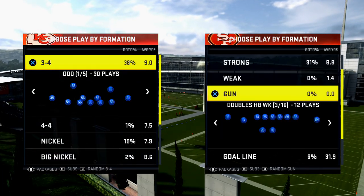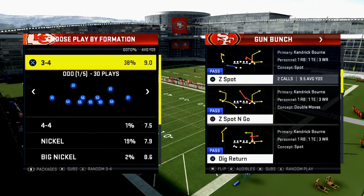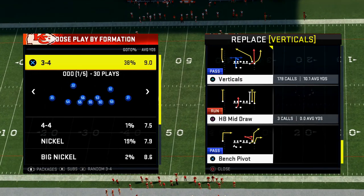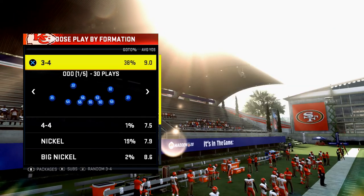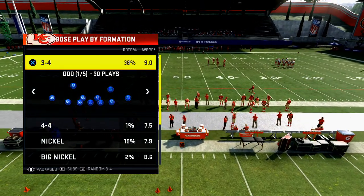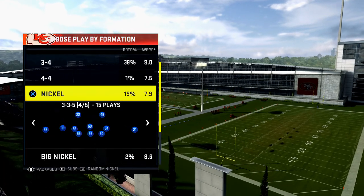I want to give you two tools that you can utilize. We'll use the bunch formation with the play Z spot go, and also Z spot, and the route from bunch trail because that's a little bit of a different route. The defensive playbook I want to encourage you to use — we're actually going to be doing a live ebook on this, so please stay tuned — is the Nickel 3-3-5 normal formation.